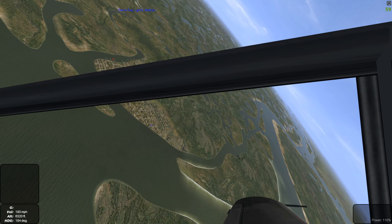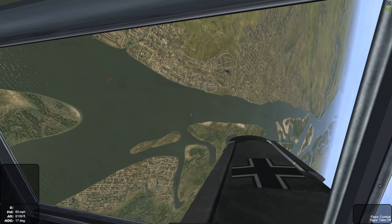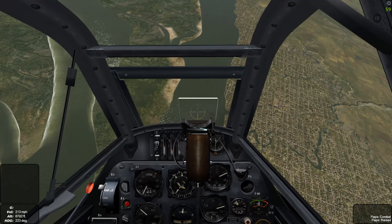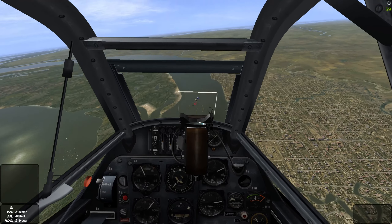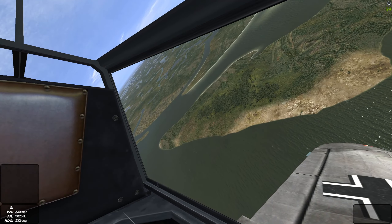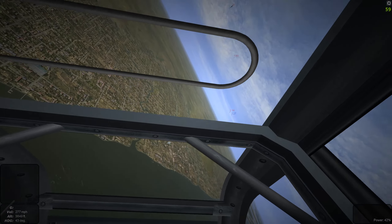We've got a Yak approaching low eight o'clock. We're going to go straight vertical, climb out above him, aileron roll right into a six o'clock, retract our flaps, going to full pursuit. One of our wingmen is on him as well. We scored a hit, but we're going to have to clear out — we've got an enemy fighter approaching danger close. We'll turn it into him.